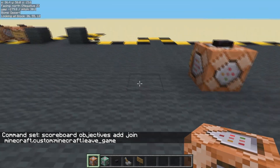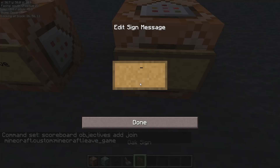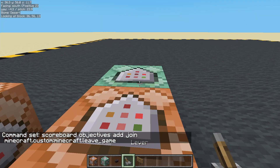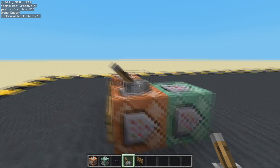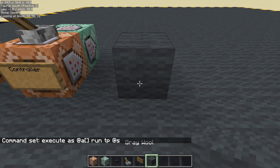Now let's set up our controller. Put a little lever on there. So we're going to execute as any player and what we're going to do is we're going to run TP themselves to some coordinates. Let's get some coordinates. Done. This will do.